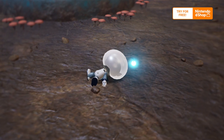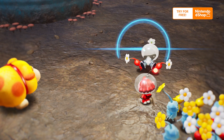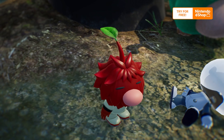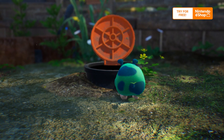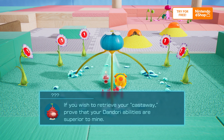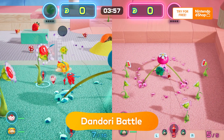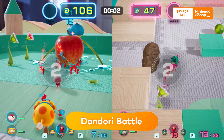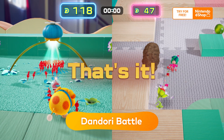You might also find castaways in need of rescuing. What's that leafy person doing with the castaway? You've got to stop them before they get away. Prepare for a Dondori battle! Embrace the art of Dondori by strategically issuing commands to your Pikmin and Oatchi. Collect more items than your opponent within the time limit to win the battle and save the castaway.